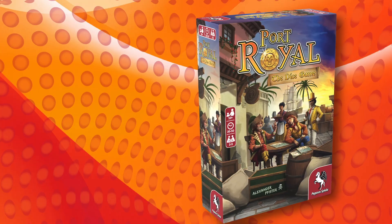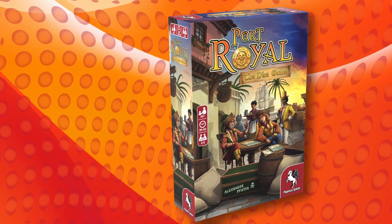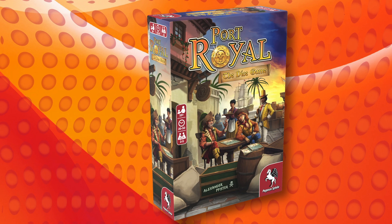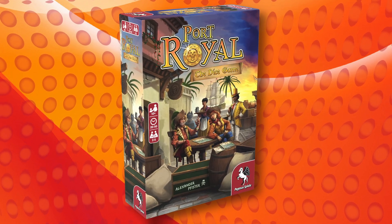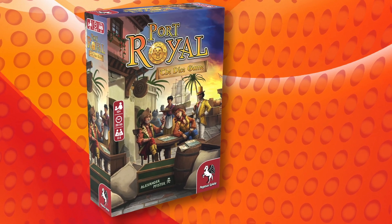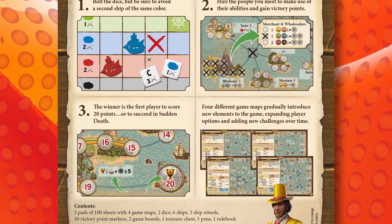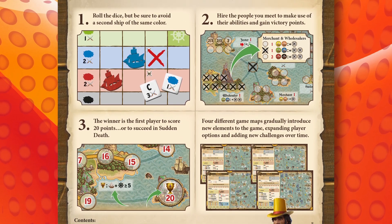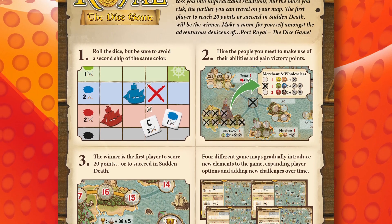It's a pirate's life for me — or is it a pirate's life for thee? — with the new Port Royal: The Dice Game. If you've ever had dreams of being a pirate but don't like to swim, then the Port Royal Dice Game might be for you. The harbor of Port Royal is a lively place where you can find sailors and possibly a crew to gather together to go maraud and pirate around distant islands. You'll be recruiting your helpful crew to loot the treasure you find on these islands. A pair of dice will toss you into the unpredictable situations you might find, but the more you risk, the more you will be rewarded.